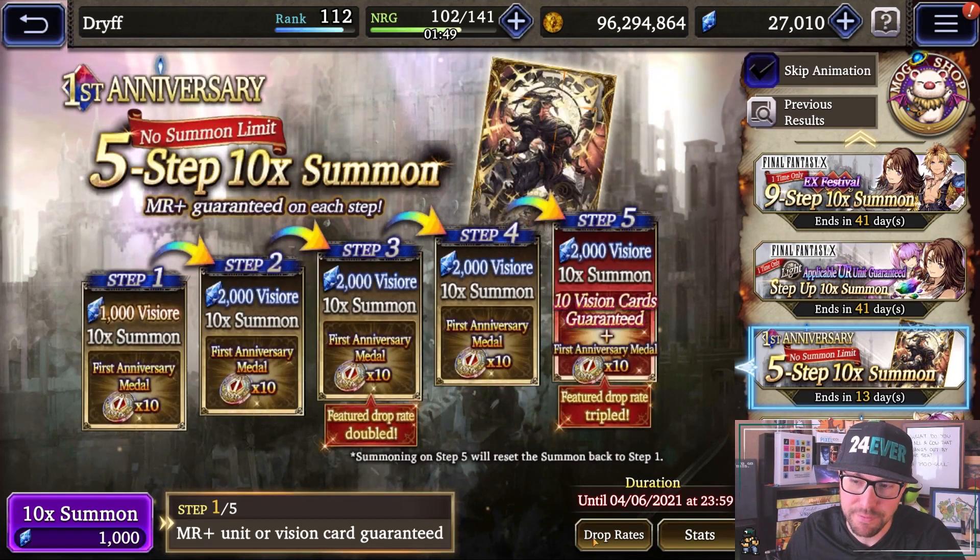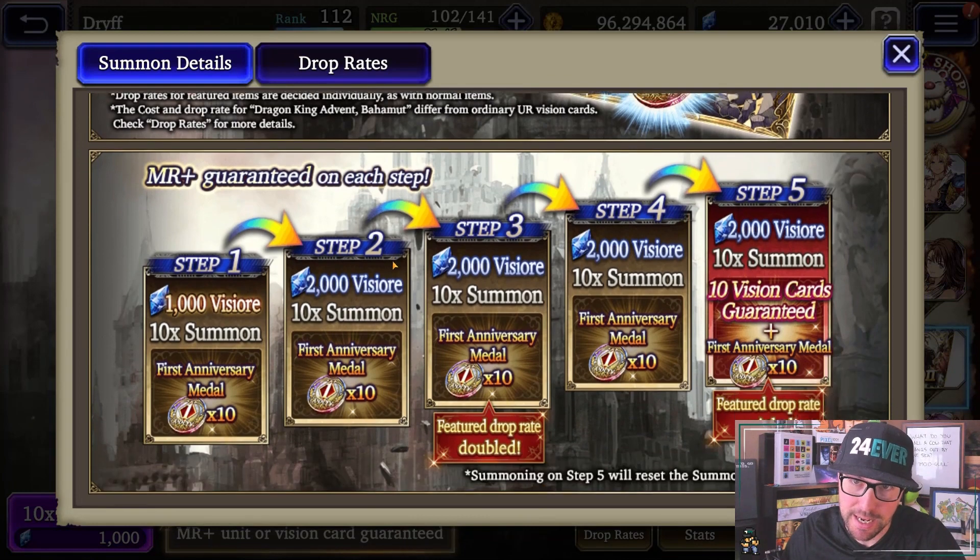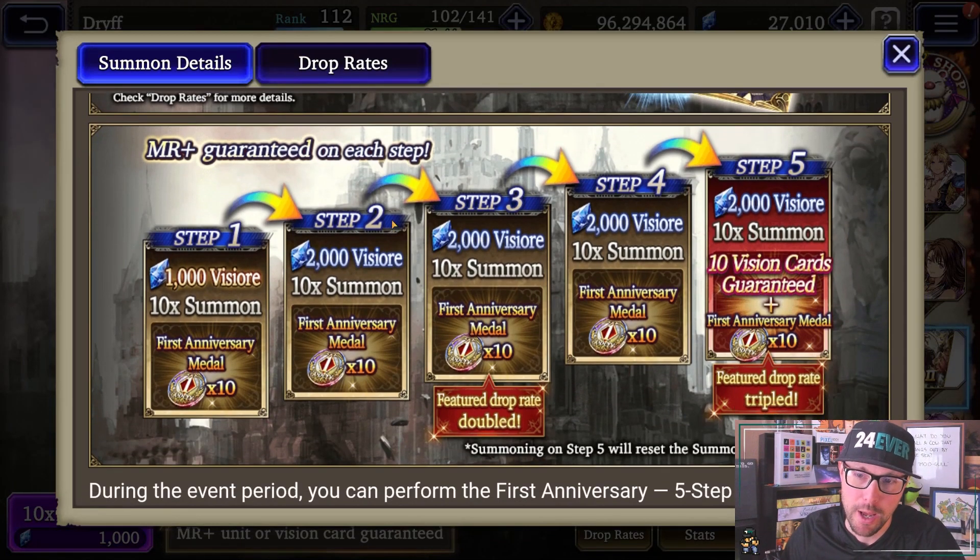Next up we have the Bahamut step up — this is five steps. This is not guaranteed, as most of you have probably noticed by now. But you do have a double drop rate on step three and a triple drop rate on step five with 10 vision cards, so your chances are pretty good. For free to play and light spenders, I have seen as much as 36 to 40,000 Vizor spent on this banner before getting Bahamut. We've been talking about the risks of Yuna Bahamut for a long time. Just know that you could get it on step one, step three, or step five, or it might take you multiple times going through this step up to pull Bahamut — so just be prepared for that.